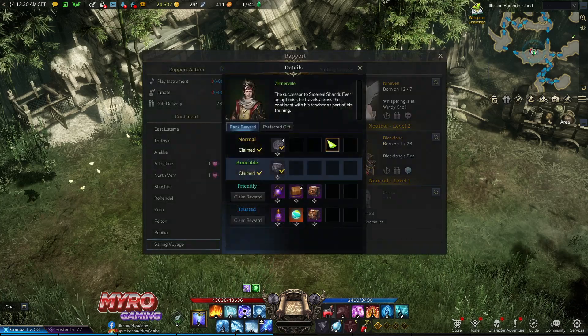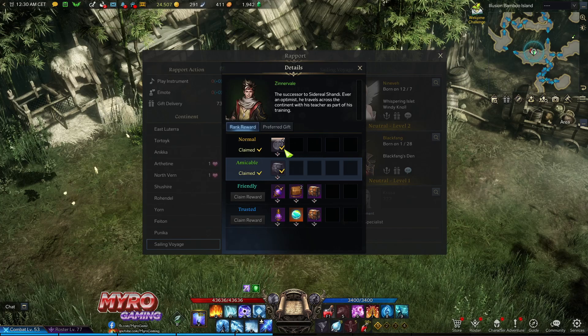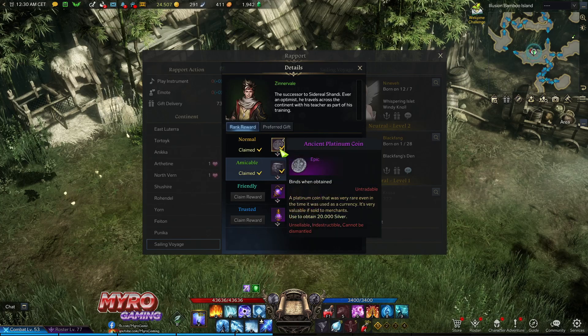Hello YouTube. With the new update from Lost Ark, we got two new islands and a new rapport NPC, which is this guy named Cintabel. As you can see, you've met him and talked to him many times before.